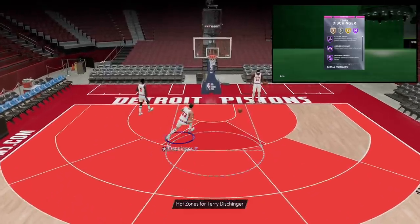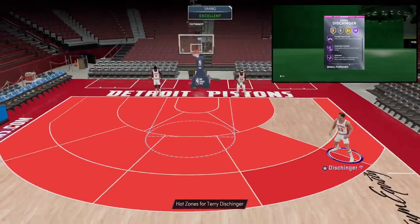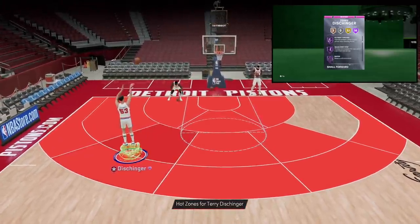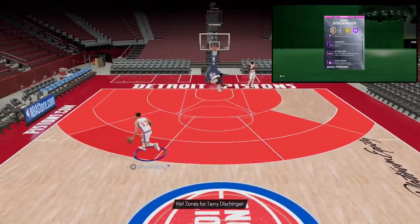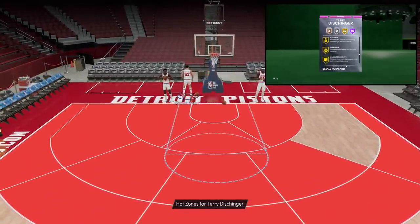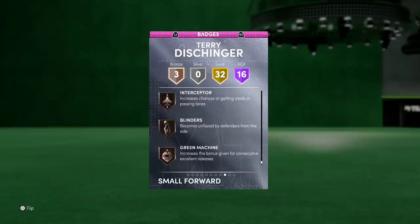With the badges: 16 Hall of Fame badges, 32 gold, and three bronze. The Hall of Fame badges are stupidly crazy — Hall of Fame catch and shoot, corner specialist, fearless finisher, acrobat, highlight film, pick dodger, intimidator, posterizer, off-ball pest, circus threes, deep threes. Slithery finisher, quick first step, sniper, tireless shooter, and volume shooter — this card just doesn't make any sense. Gold badges include difficult shots, teardropper, ankle breaker, break starter, pick pocket, clamps, heart crusher, tireless defender, giant slayer, rhythm shooter, downhill, handles for days, space creator, tight handles, dead eye, stop and pop, hot zone hunter, and bullet passer. I also gave him interceptor, blinders, and green machine, which I recommend.